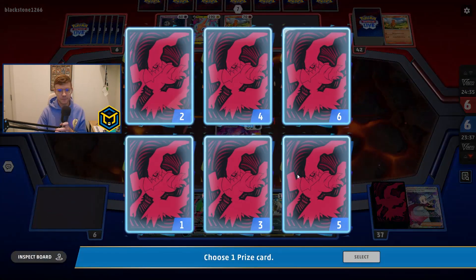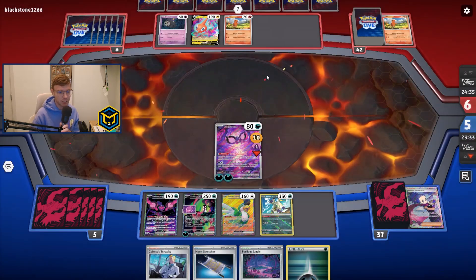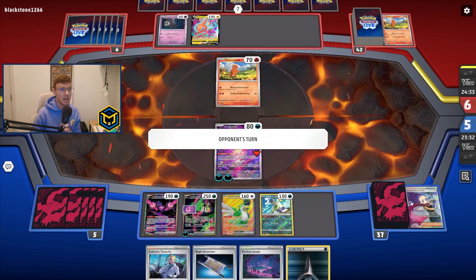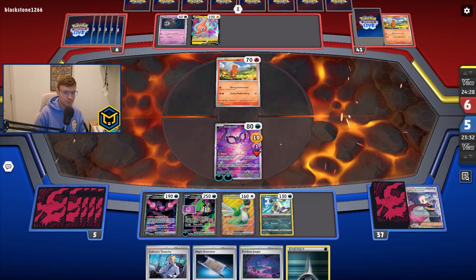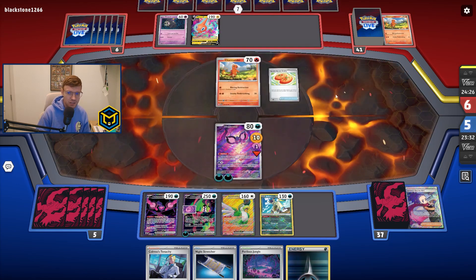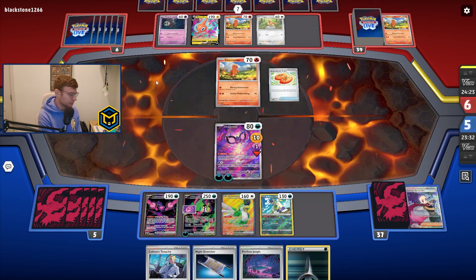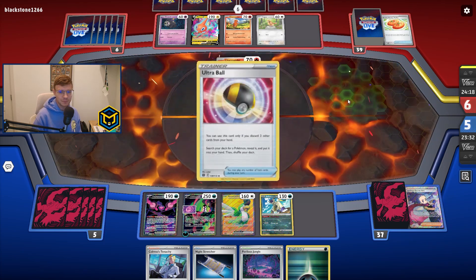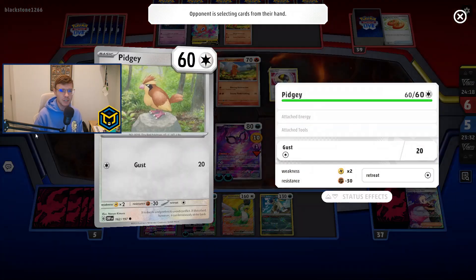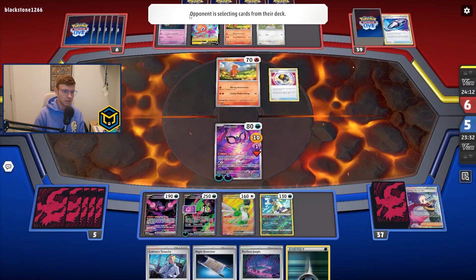Now I can 100% understand that this is probably not the right play, especially against Charizard with Duskull. But to be able to have eight poison counters there — I kind of like it, I kind of enjoyed it. Let's see if it bites me in the butt though. Pidgey just went down, so that's good actually. Let's see what they grab.